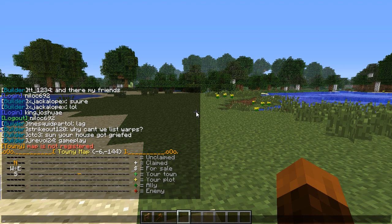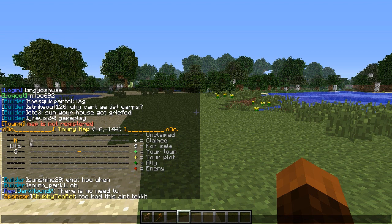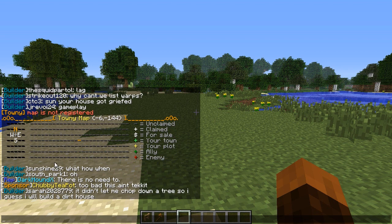Towny map is a handy thing just to see what area is claimed around you. As you can see there aren't any chunks around me claimed for a big distance.